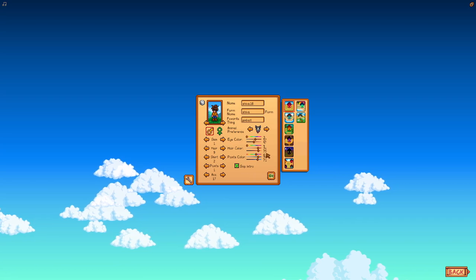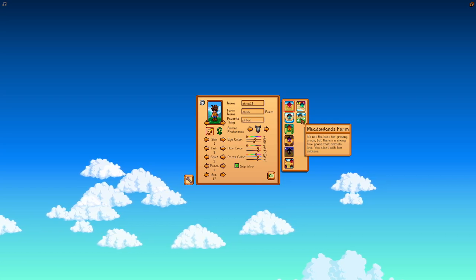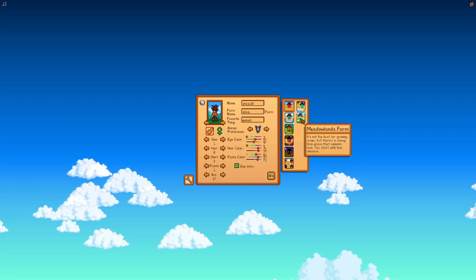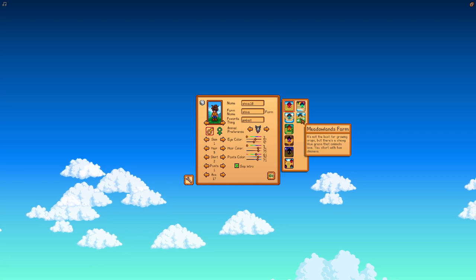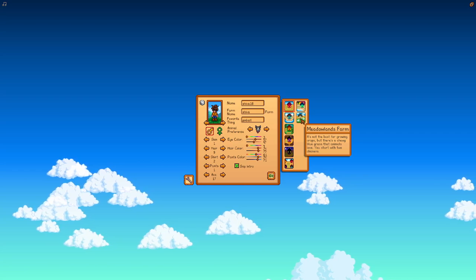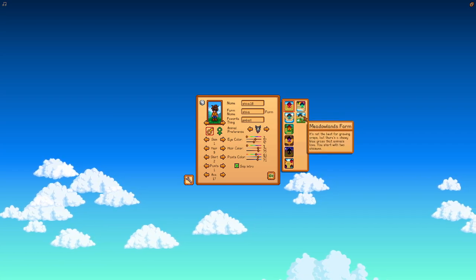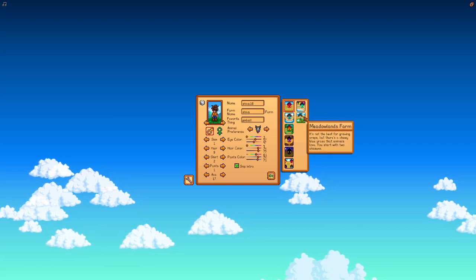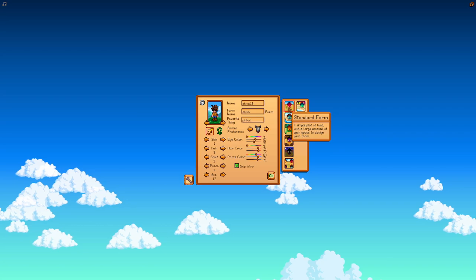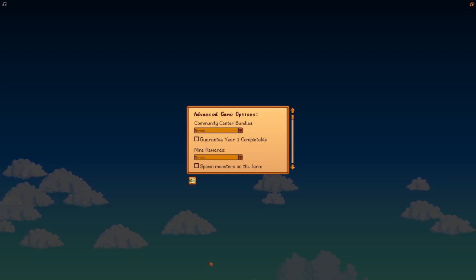Now we get to choose the farm, and there is a new farm — Meadowlands Farm. I saw a picture of it; there's already been some stuff come out. It's interesting — not the best for growing crops, but there's chewy blue grass that animals love and you start with two chickens. However, I'm not going to choose that because I don't really do animals. I'll just do the standard farm.